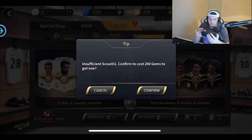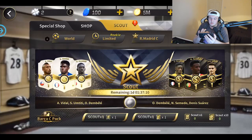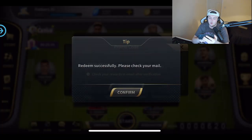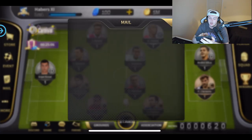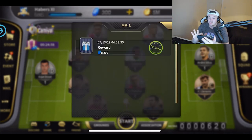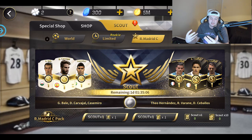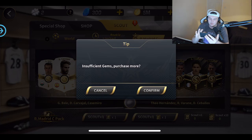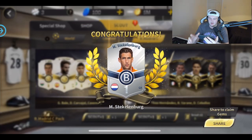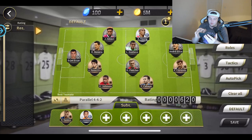Going over to the store — we need 100 more gems for a rookie scout at 100 gems, and other things cost 200 gems. If you input a code you can actually get yourself some gifts. We go to our email, claim the reward, and get 200 free blue gems — very nice! That's essentially one free pack or scout. Going to the store for a real scout — hopefully I get Varane, Danny Carvajal, or Bale. We get Stecklenburg — brilliant, just what we wanted, but it's better than what we had.